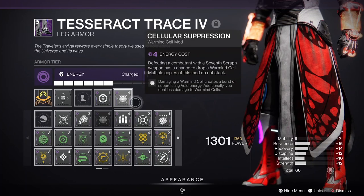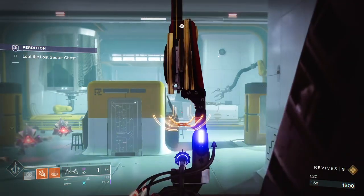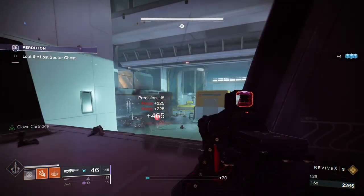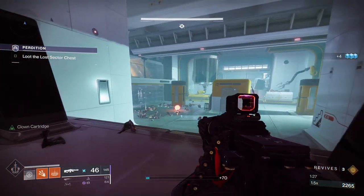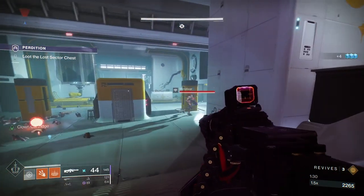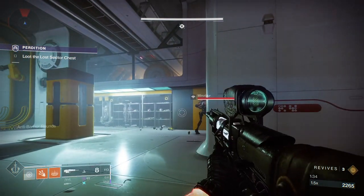For your boots, you've got two choices depending on how you want to play it. You could run a void pair of boots and slot in Cellular Suppression, which costs four points. That blinds any enemy affected by it — you shoot the Warmind cell without destroying it and it gives off a purple pulse, leaving enemies staggering around going 'My eyes, I can't see!' Then you can run around, laugh at them, and finally shoot them in the head.